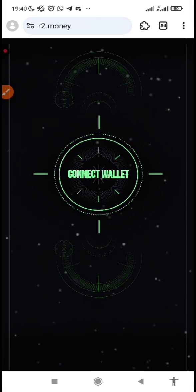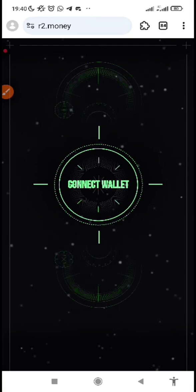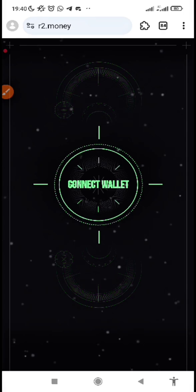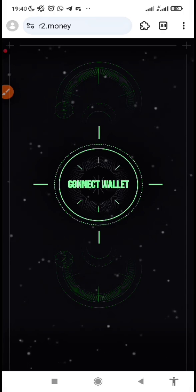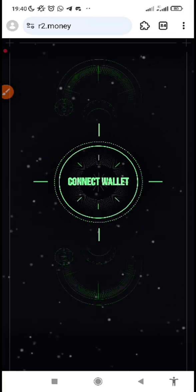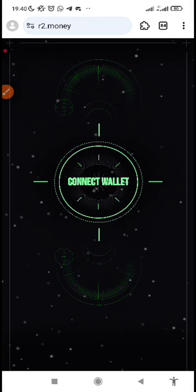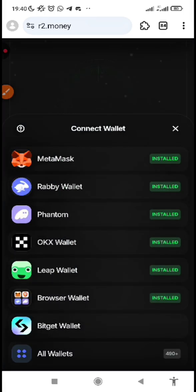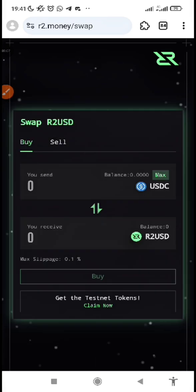Now let's get started. After you've clicked on the link in the description below this video, it's going to take you to the website where you interact with the testnet. Once you're there, connect your wallet first. Tap on connect wallet, or if you're only showing a code, accept the code and continue. After you've connected your wallet, you're going to see the engine starts. Click on Start.